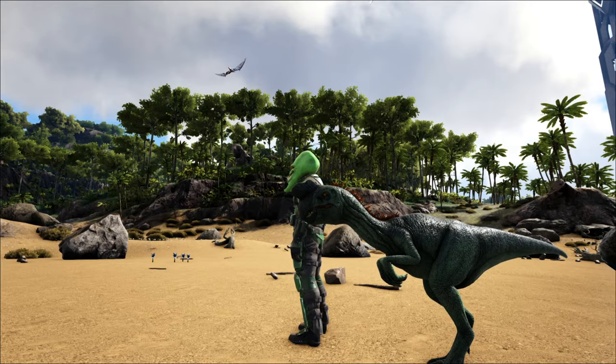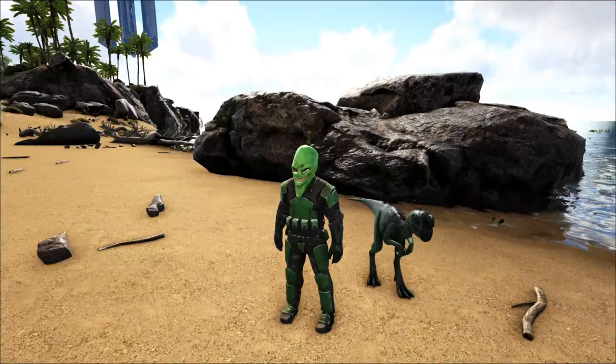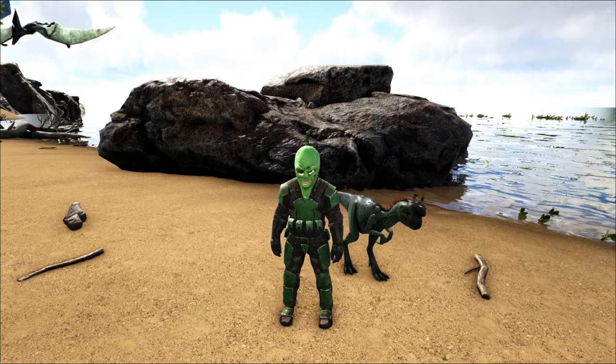They're usually skittish, kind of passive guys — they just kind of hang out and do their own thing, but they do have an interesting ability. Taming them is also a little bit different, so I figured this would be a good opportunity to talk about the Oviraptor in today's taming video. So stick around — we're going to talk about the abilities this guy has, where to find him, how to tame him, and what it eats.